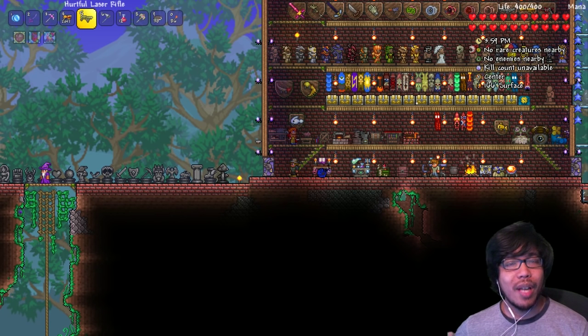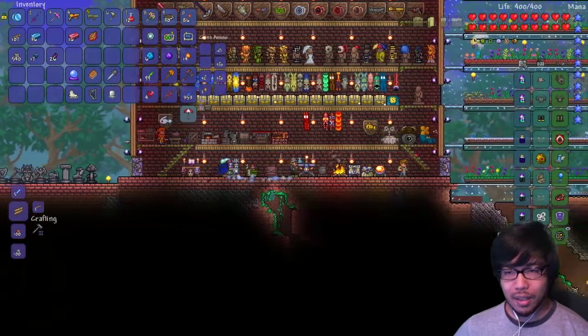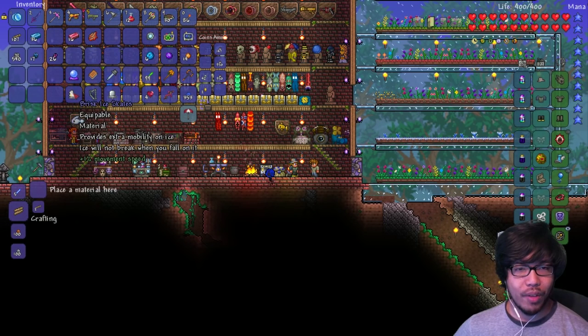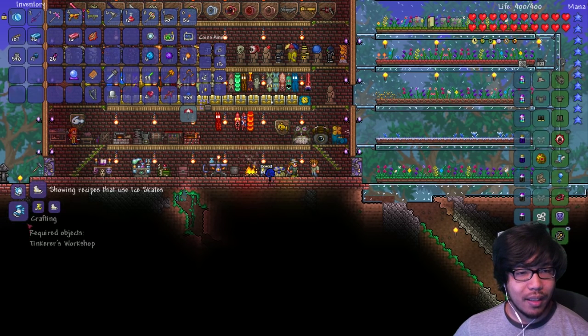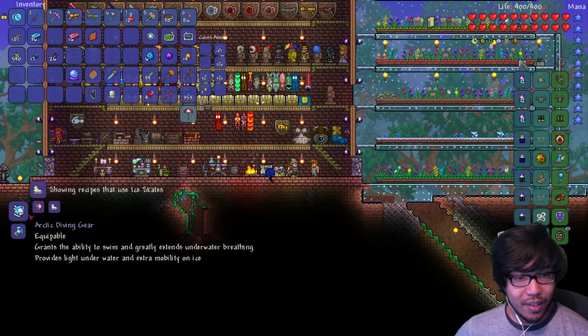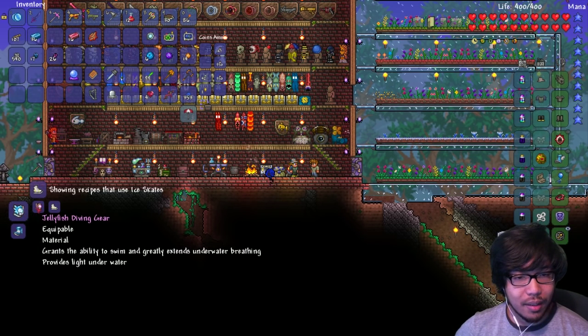On an awesome note, we found the Bound Wizard and were able to get some items just by purchasing them. We're gonna talk to the crafting guide and see what we can make. We did pick up some ice skates, and that can be combined. Look at that — flight, super fast running, extra mobility, jellyfish diving gear, arctic diving gear — I've never even seen this jellyfish stuff.